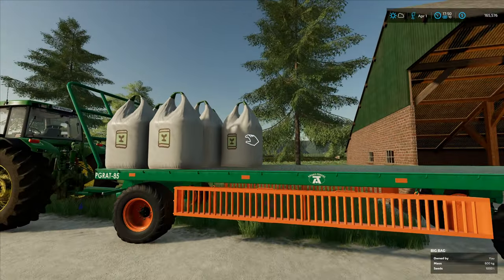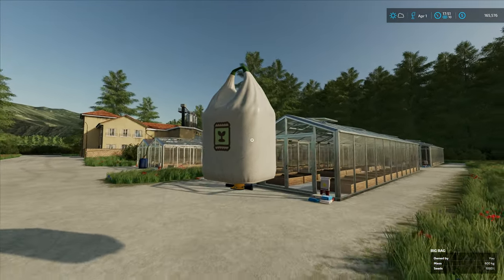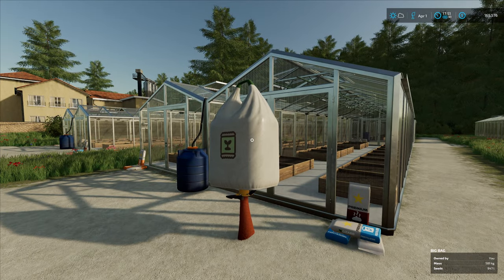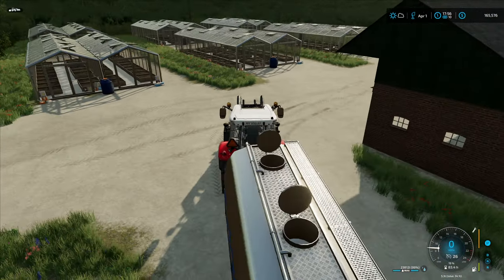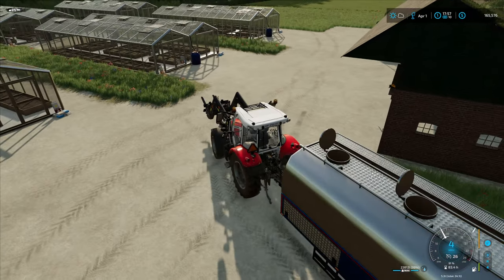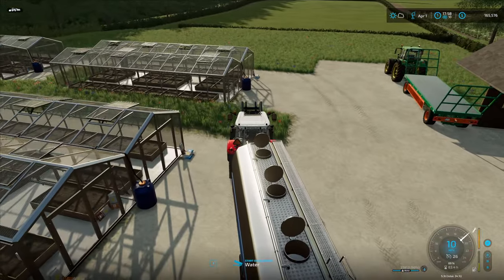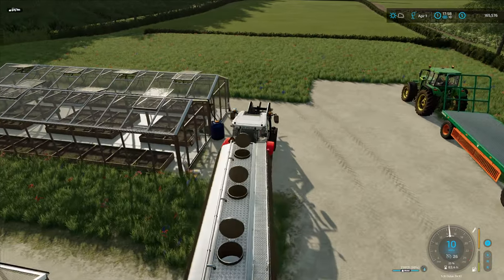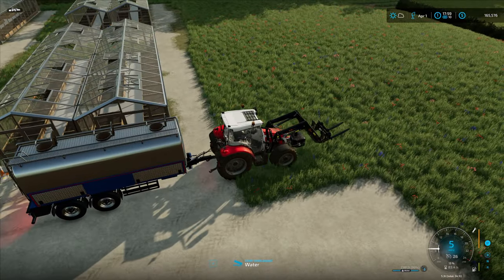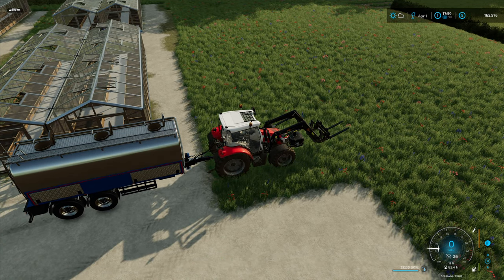I'll put a bag in each greenhouse and then we'll look to get some water in. I've stuck a bag in each - we'll see how much water they take. I've put the other two bags in storage over there, obviously we're going to need them. I'll wait until I can afford to buy enough to fill all the greenhouses up. So how much water does one greenhouse take? It's filled to 99% by the way - hopefully that means if we do milk we can fill this to 99%.